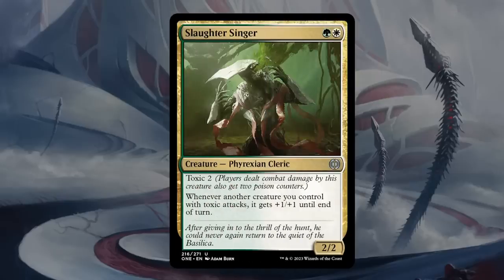Next is the Slaughter Singer — two mana, 2/2 Phyrexian Cleric at uncommon in green-white. This one has Toxic 2, so if it deals combat damage to the opponent, they get two poison counters instead of one — a pretty significant difference. Whenever another creature you control with Toxic attacks, it gets plus-1/plus-1 until end of turn, and the Singer itself doesn't even have to be attacking to grant the bonus. Kind of an excellent anthem effect for your toxic decks, and if the Singer itself can get in there a few times you could realistically poison the opponent to death. Singer's excellent and gets a B.